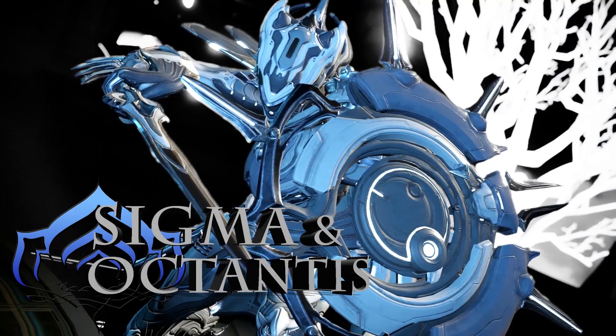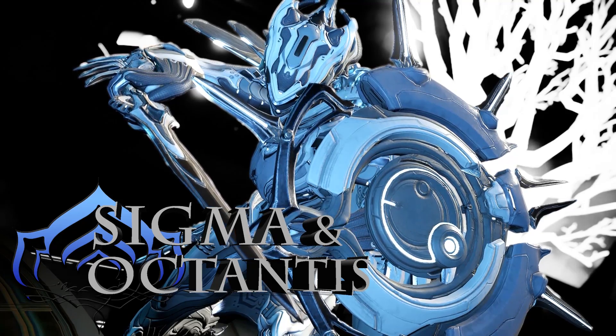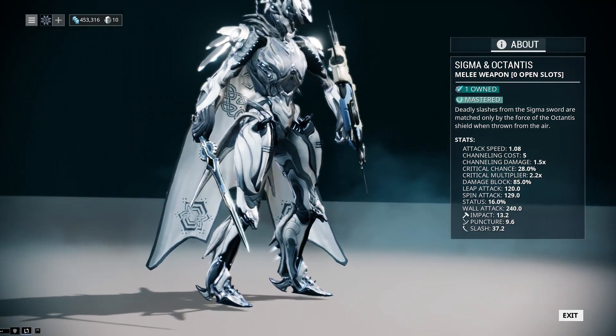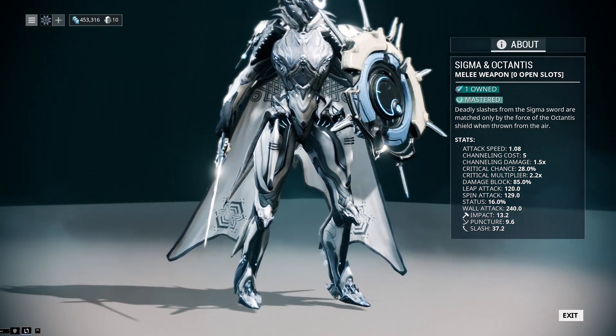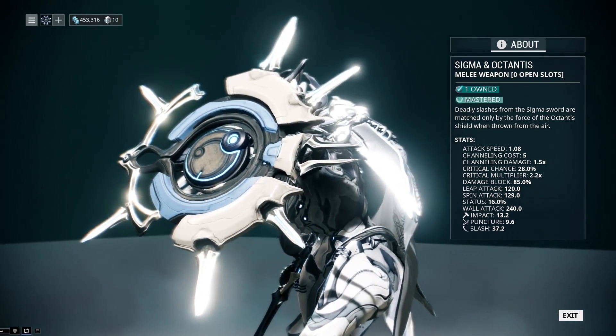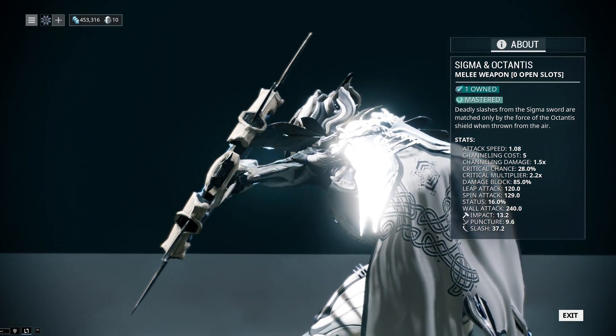So here it is — Silva and Aegis Umbra. Okay, okay, it's not actually Silva and Aegis Umbra. And yes, I know I clickbaited the hell out of this video, but can you blame me? The melee that I have renamed Silva and Aegis Umbra is actually the Tenno Sword and Shield, Sigma and Octantis.